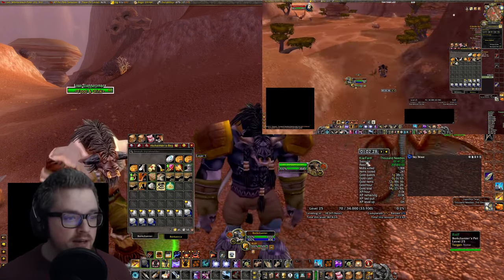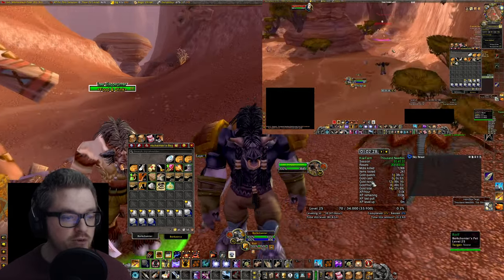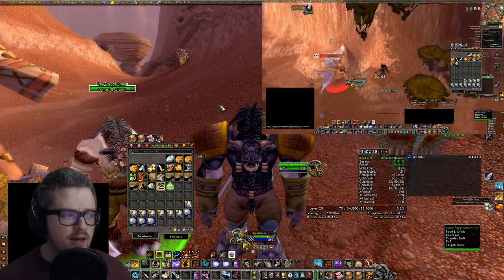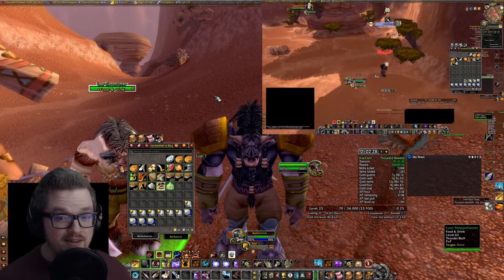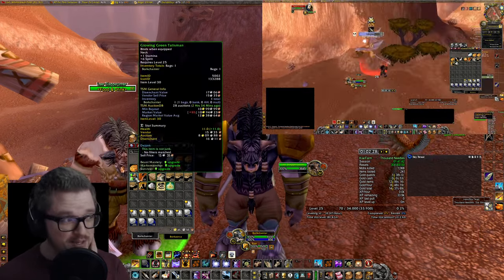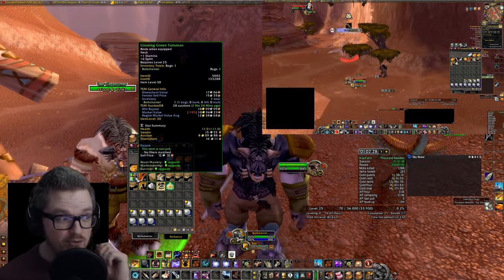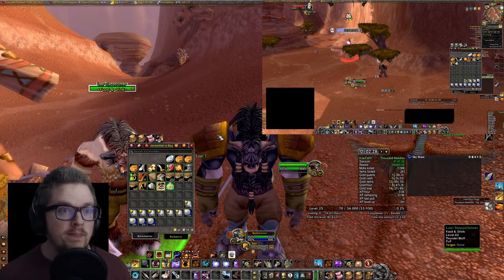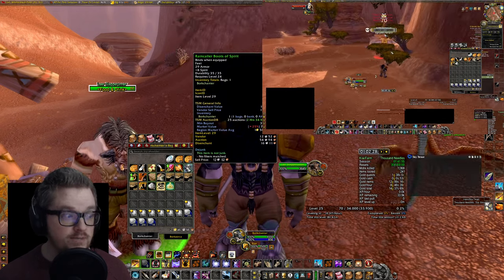We've been there for an hour and came to a total of like 12 gold an hour. To be fair though, it's actually lower than that, because I got a Glowing Green Talisman which goes for around 8 gold on the auction house.